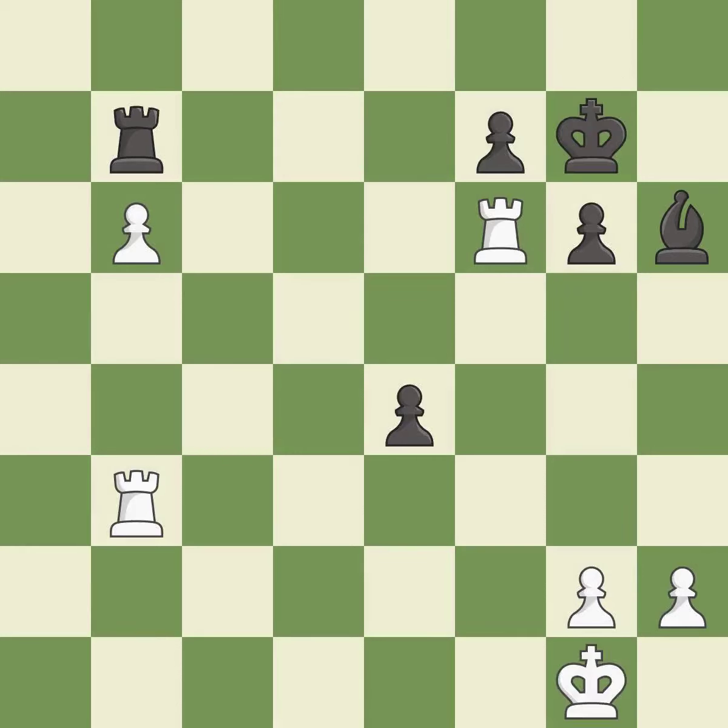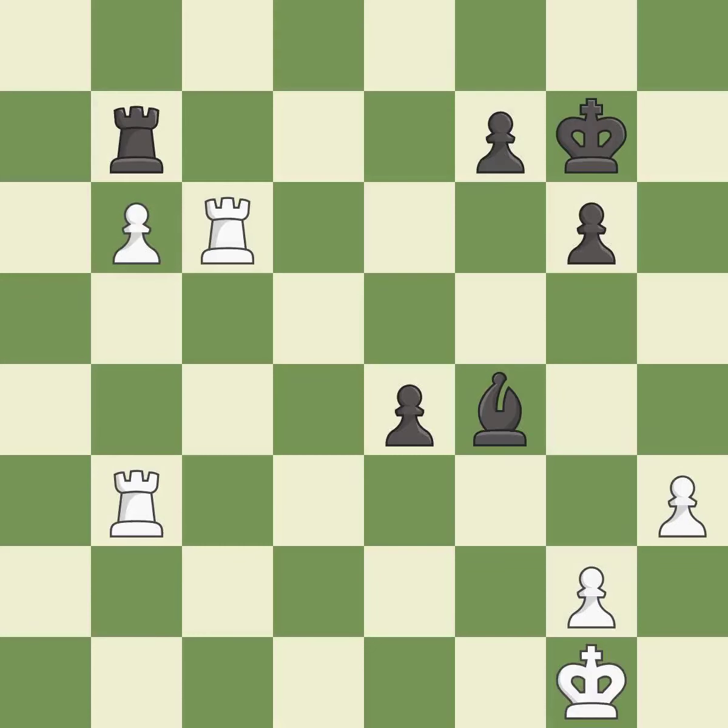This activates the king in the endgame by getting it off of the back rank — it is excellent. This move puts the rook on a safer square — it is best. This moves the bishop to a more active square, making it gain scope — it is excellent. A solid choice — it is excellent.